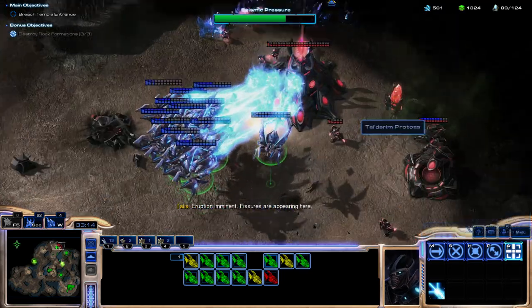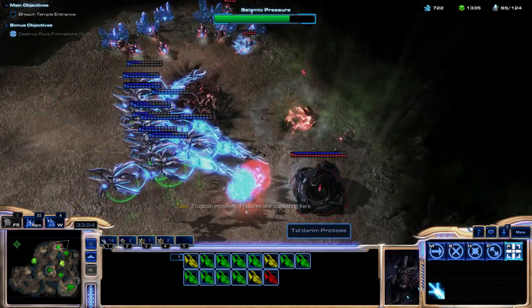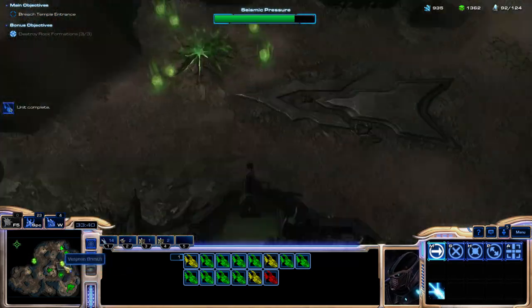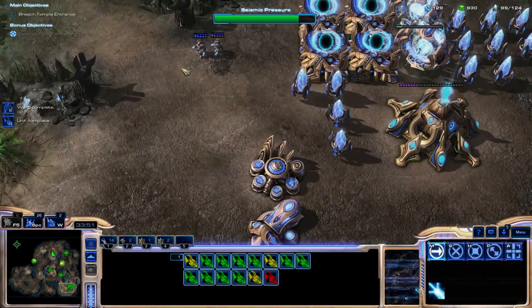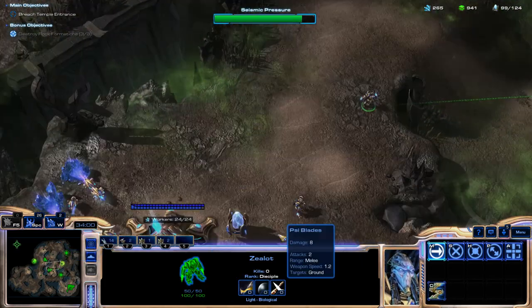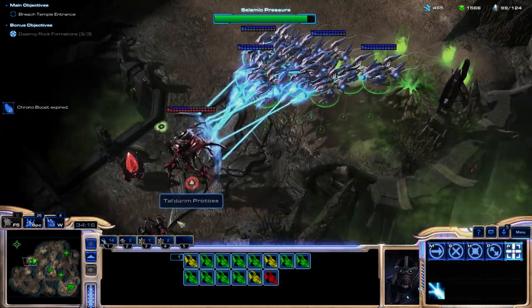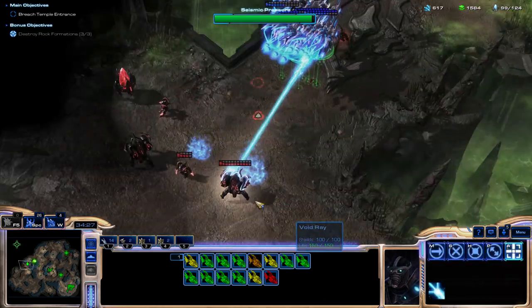These are actually in the old fissure spots now too. We got some more fissures in these random-ass places. Tons of Void Rays coming — literal tons. This mission used to be like, oh shit, I have no gas. Now it's, oh shit, minerals aren't coming fast enough — which is the stupidest thing. But at least it's creative. It's sort of like that Brood War mission where the landing site doesn't have any gas.